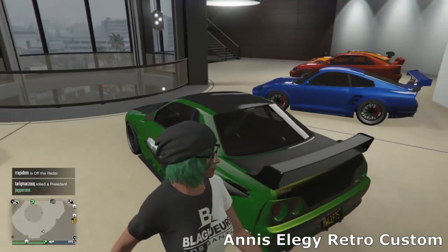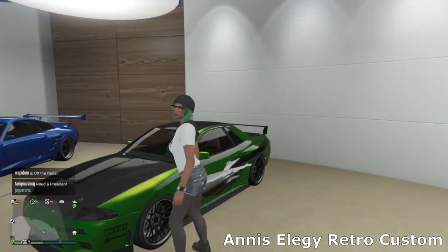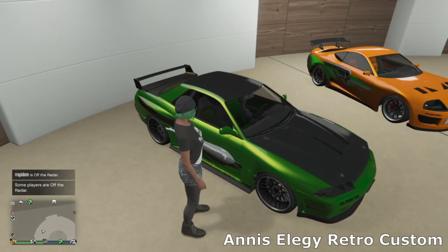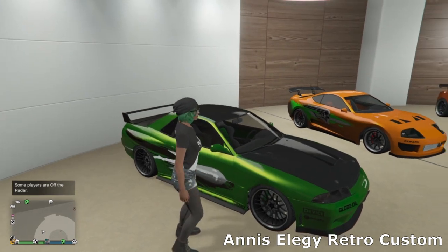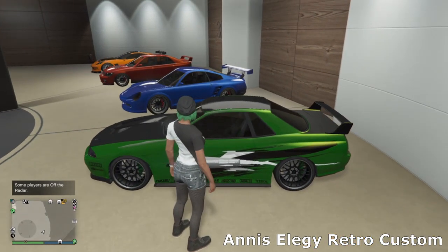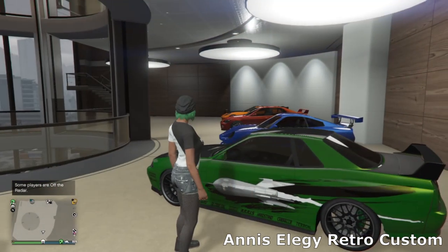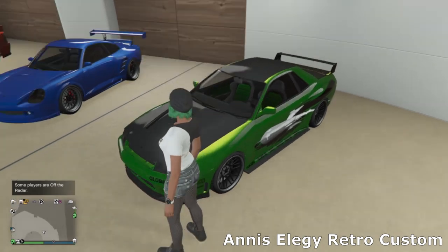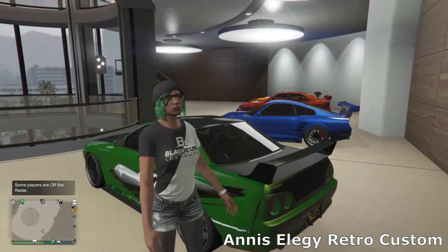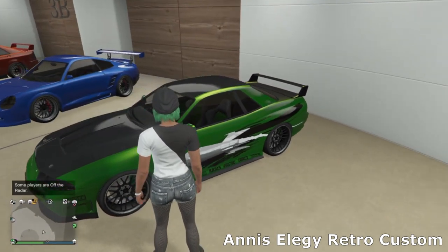Then we've got the Elegy Retro Custom — the old Nissan Skyline, a sort of combination of a few different Skylines. Honestly I'm not a huge Skyline fan, so all the Skyline fanboys from Fast and Furious — I really don't see what the fuss is about. But I think it looks really cool with this livery, which is actually a Fast and Furious livery. I didn't really want to go for a full Fast and Furious build — I just wanted a green car in this garage. I've got green seats on the interior and a simple little spoiler on the back. It sounds really good and it's pretty fast in its category.